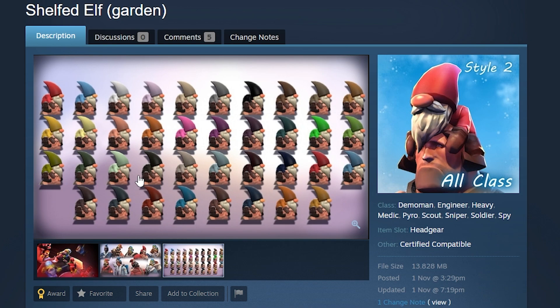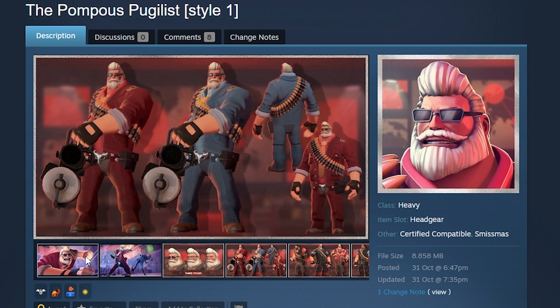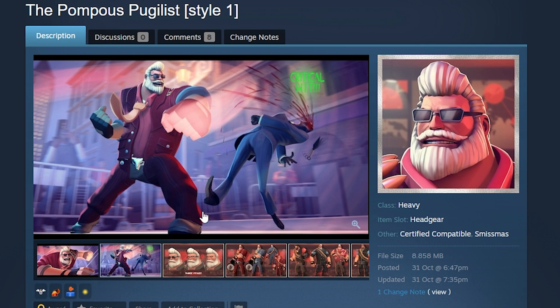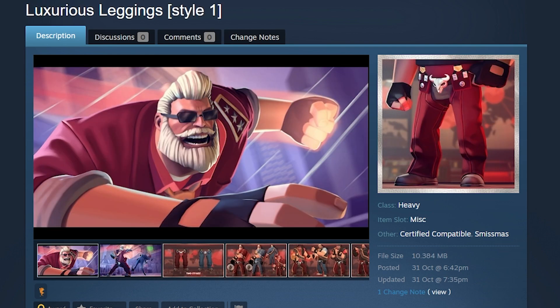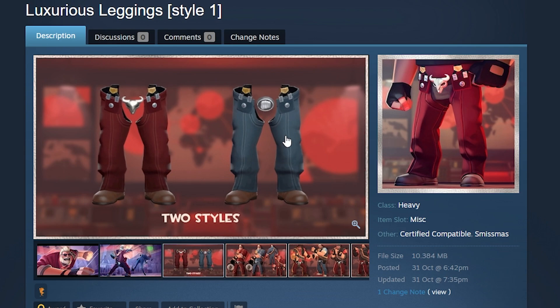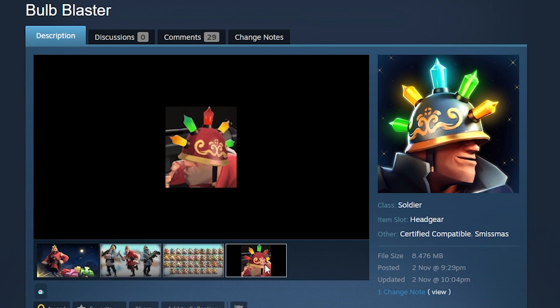The Pompous Pugilist — I don't know what a pugilist is, but it's a heavy set that I quite like. It consists of the luscious beard with the mustache, glasses, and hair, plus an upper body set with a wonderful vest, trousers, and a really cool Texan belt. It even comes with two styles — you can get a heavy emblem instead of the Texas cow skull. Pretty dope stuff.